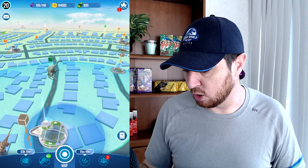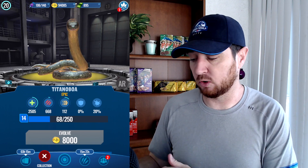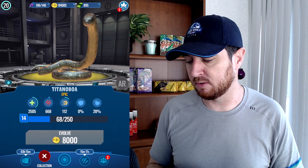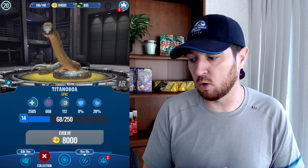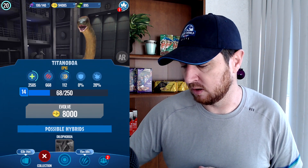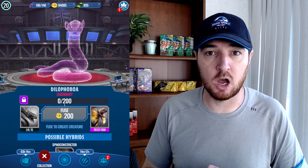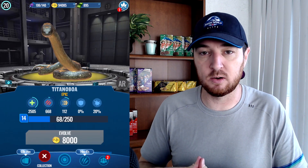Let's look at Titanaboa. It has a legendary — I'm at level 14 for mine. Level 14 gives you 2505 health, 668 attack, 112 speed, no armor, and 20% crit chance. It has the hybrid Dilophoboa, which requires Dilophosaurus Gen 2 at level 15 — 500 DNA per fuse — and then the Epic Titanaboa at level 15. I'm getting close; I'm at 68 out of 250 needed.